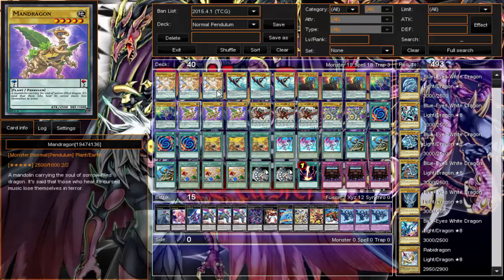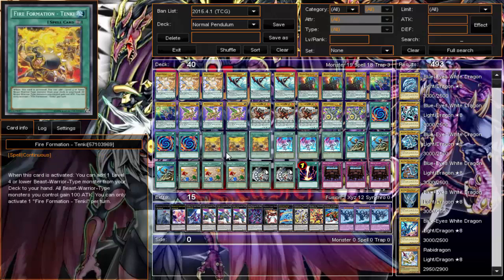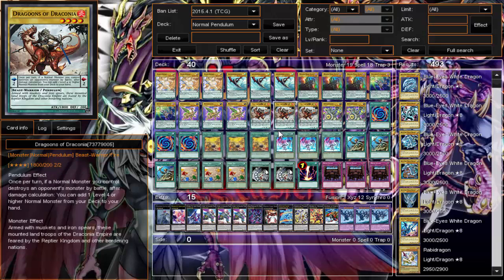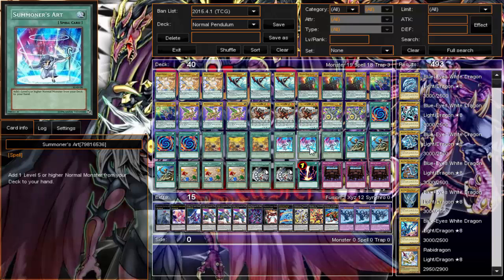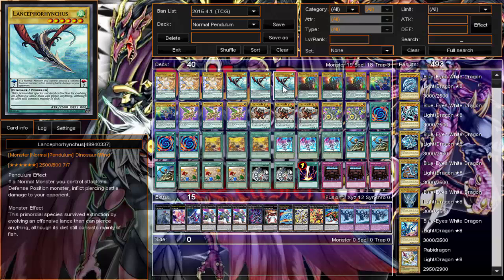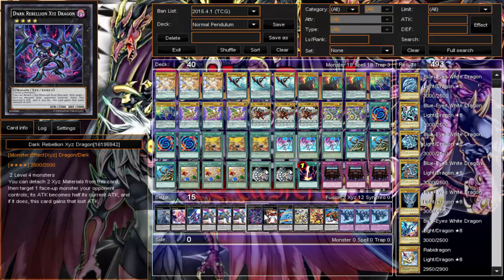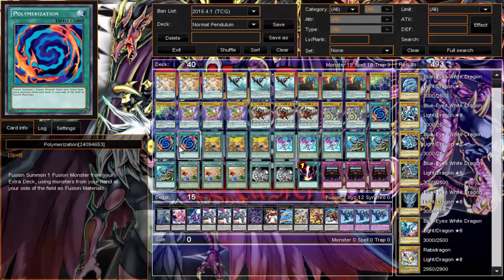That's all the monsters — 19 monsters, not bad. This deck has high search ability. We're running Tenki as a searcher for Dragoons of Draconia. We have Sangan which can search Lance, Dragon Horn Hunter, Cannon, or Mandragon. ROTA searches Flash Knight for consistency. Fossil Dig is for Lance since he's one of the main monsters. I run two Dark Factory of Mass Production — if I exceed summon and detach, they go to the grave, so I can use it to return them to my hand.